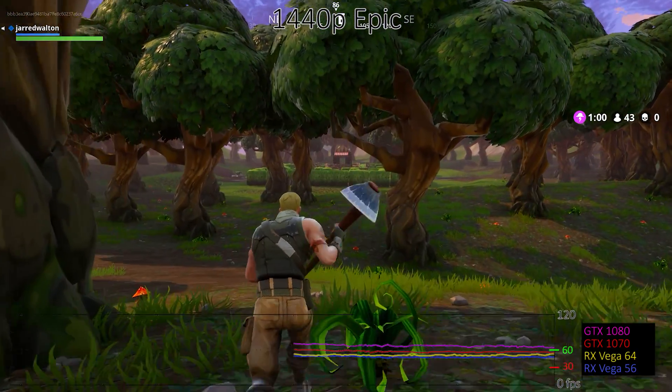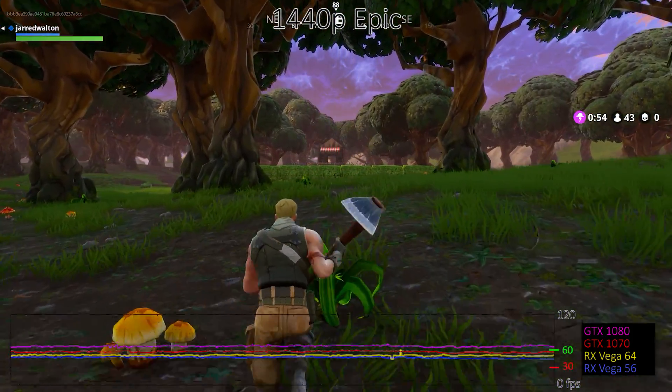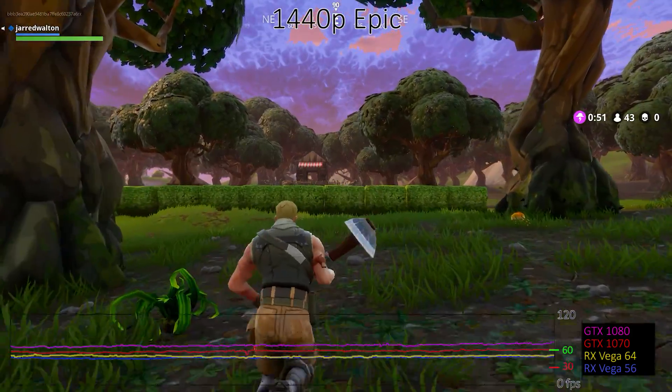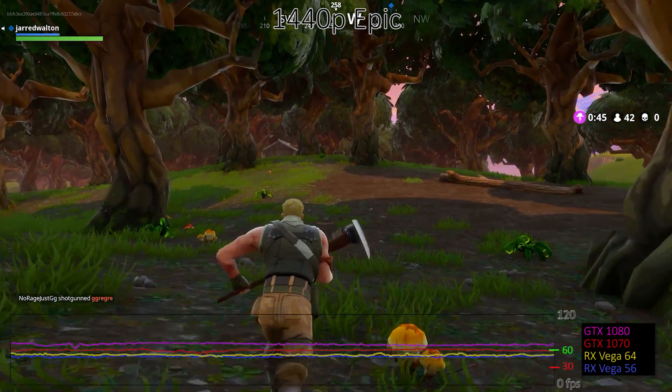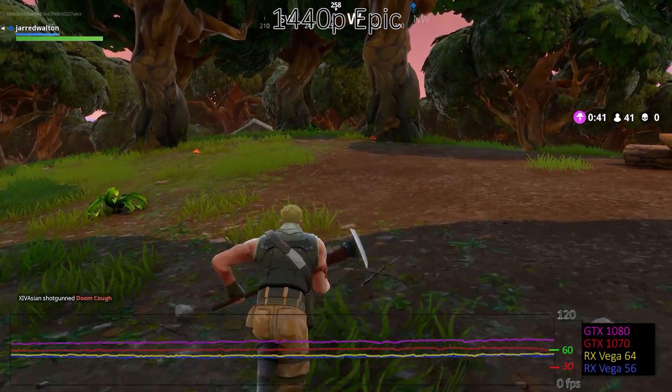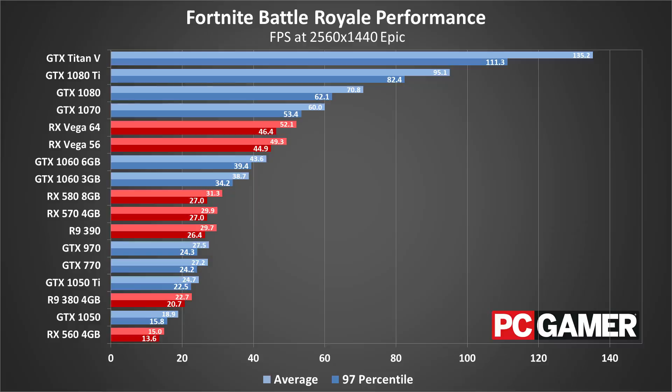Everything just said about epic quality applies to 1440p as well, but consider this a worst case scenario, and things are pretty dismal. The 1070 just manages to average 60fps, but minimums are lower than that. The Vega cards come up short, and ideally you'd want at least a GTX 1080 to play at 1440p with the epic preset, or just drop down to high quality, in which case the Vega cards move into buttery smooth 60fps territory as well. If you're striving to push a 144Hz display, you're going to need quite the beefy GPU. Even an overclocked Titan V doesn't quite hit that mark, though you'd be hard pressed to tell, particularly with a G-Sync display. More modest cards like the RX 580 and 570 are sitting right at the 30fps threshold, and clearly these settings aren't ideal for that level of hardware.